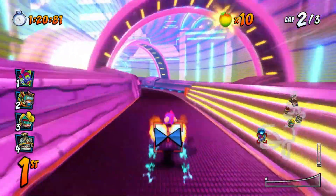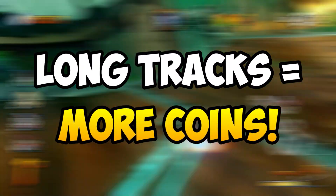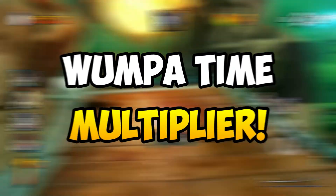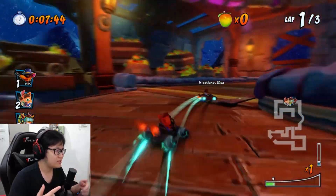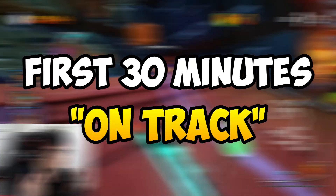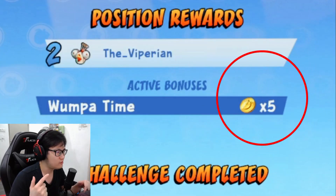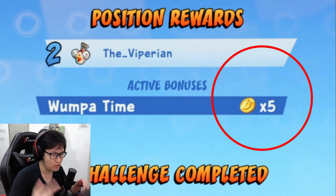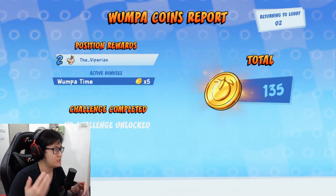All the way up to 800 in fact, and I'll show you how to reach the 800 Wumpa Coins mark later in the video. Play longer tracks or tracks that are considered to be top tier, because first of all, they have the highest base coins you can earn. Second of all, the game has a multiplier called Wumpa Time, and what Wumpa Time does is every day for the first 30 minutes of you actually racing in an online lobby, you get to earn 5 times the Wumpa Coins from that race. And obviously, the higher your position is in that race, the more Wumpa Coins you actually earn.